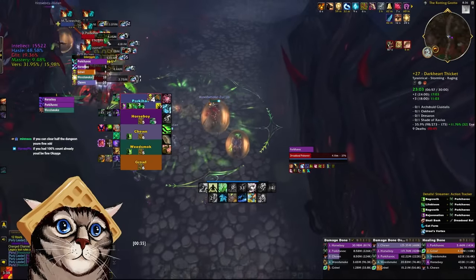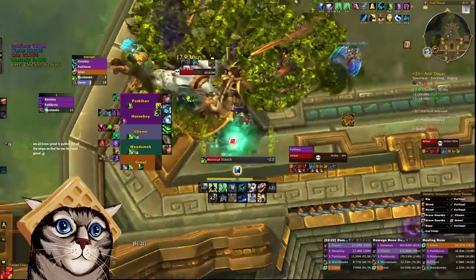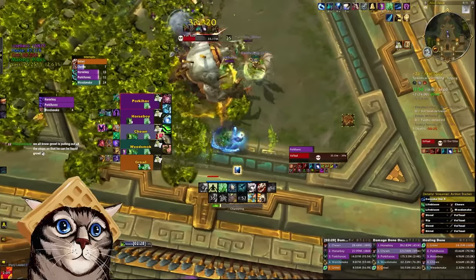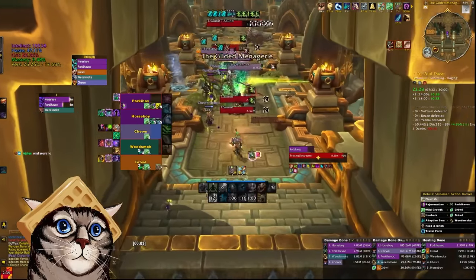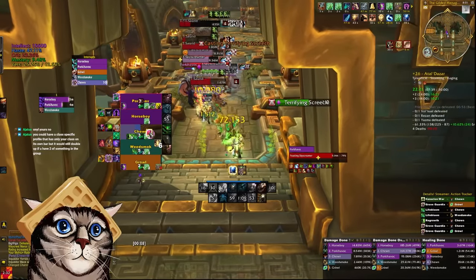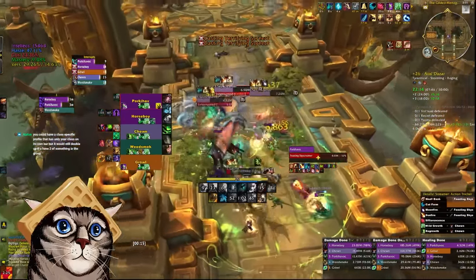The damage of cat form abilities like Rip and Bite have also been buffed significantly, so catweaving as a Druid feels better than it's been in a long time. Druid also has a pretty diverse utility kit — you can change around the class tree quite a lot to fit the exact situation. Druid's biggest weakness involves how many setup globals you have to do to do good healing, and overall just a reliance on those heal over time effects.